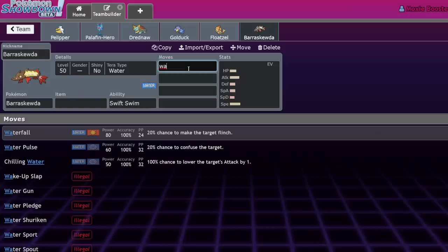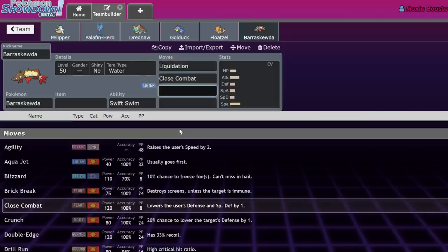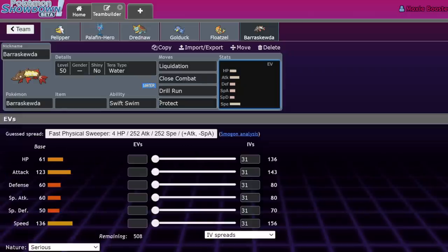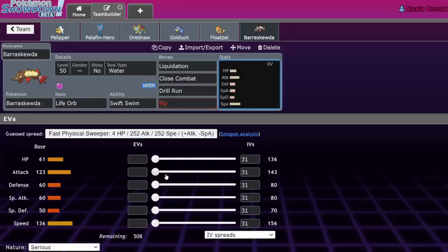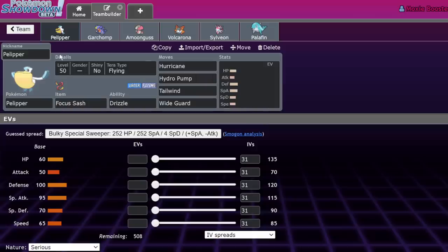Barraskewda is another Swift Swim user this gen, but it doesn't have access to Wave Crash, which is disappointing. You'd run something like Liquidation, Close Combat, Drill Run, and Protect with a Life Orb. It's really fast with a high Attack stat, but Floatzel has better damage output across the board, so I'd recommend Floatzel.